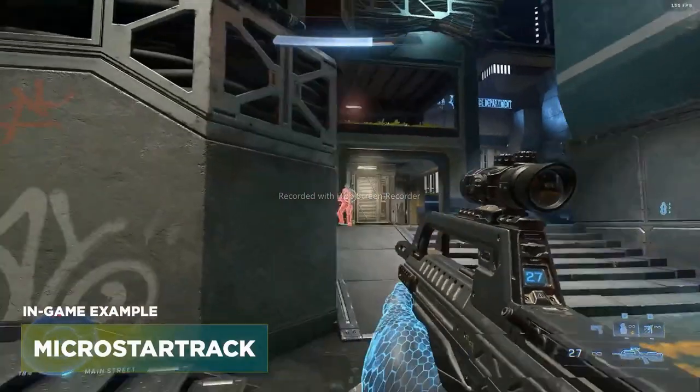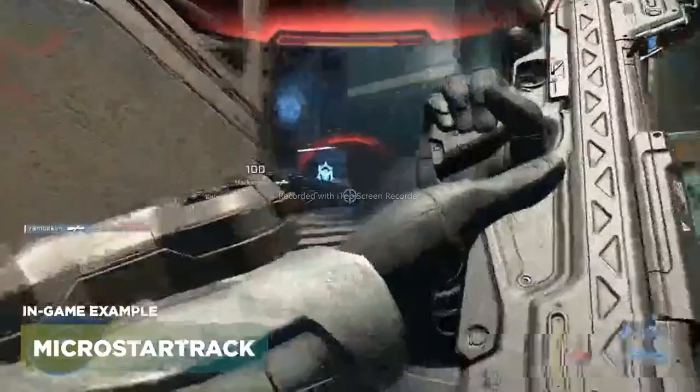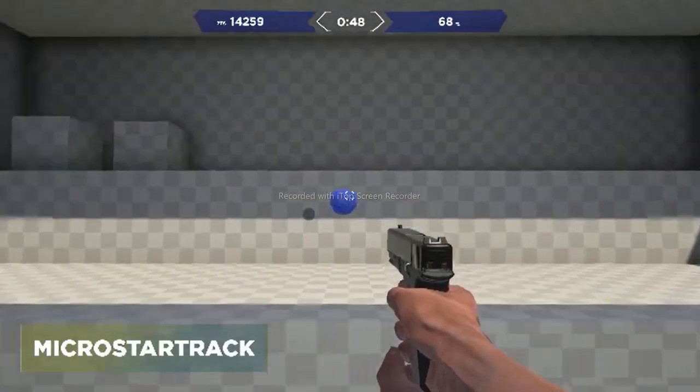The third task is Micro Star Track. This is going to be for those situations where you barely need to move your crosshair — for those strafe battles and when the target is jumping up in the air. You're tracking in a star pattern, and what you're going to do here is really focus on your fingers and get those warmed up.